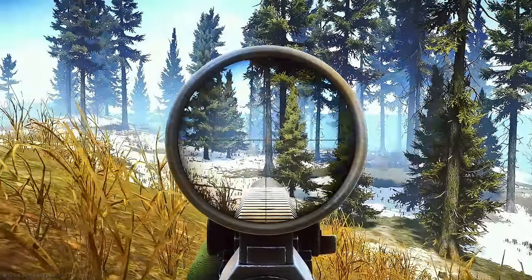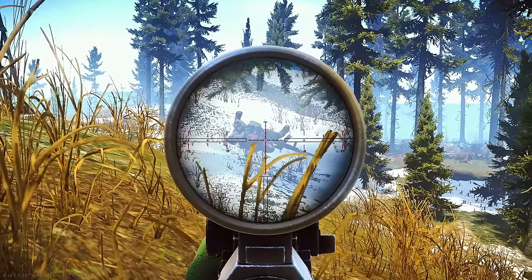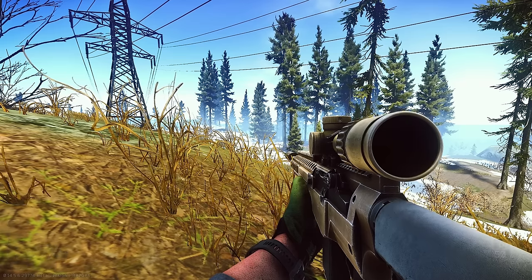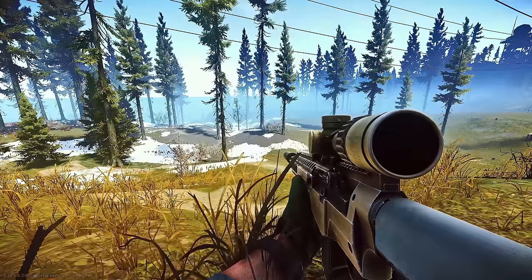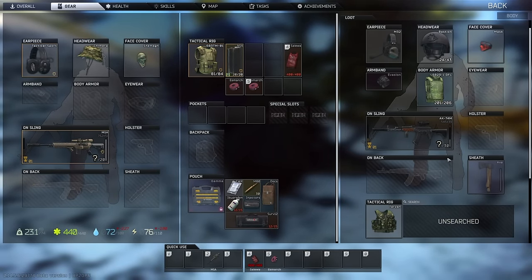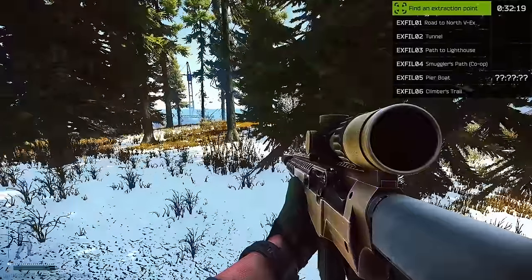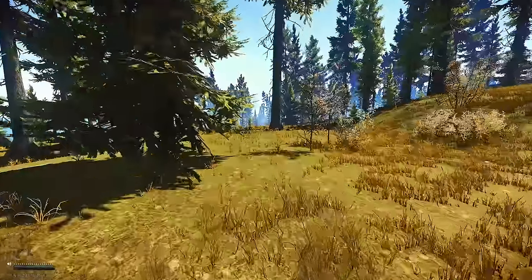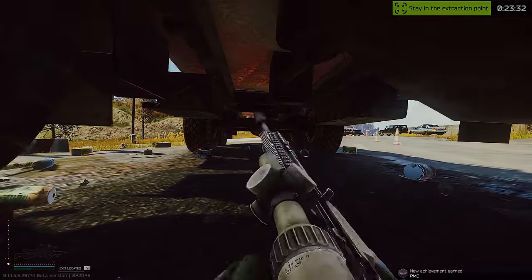And for one last time, we returned to shoreline. I love this so much, this is so fun. Oh my god, this is absolutely amazing. Level 37, 26 — look at the HP on his gun: 32 out of 90. After all those shoreline raids, I feel pretty confident and happy with how things ended — learning the ways to hunt down PMCs and staying under the radar until the perfect time to assassinate them.